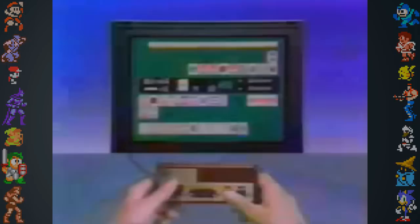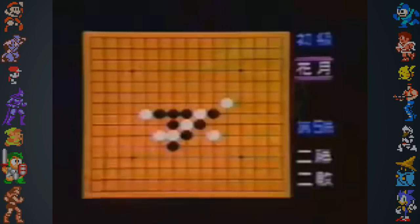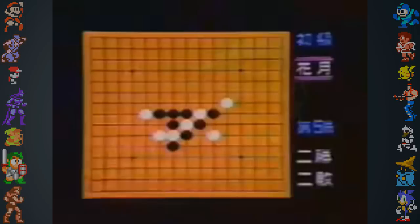One last bit of trivia about the Famicom comes from its home country. Nintendo of Japan continued to support the 1983 console for nearly a quarter of a century. It wasn't until 2007 that Nintendo of Japan announced they would no longer repair Famicom systems, and only due to the increasing shortage of necessary parts.